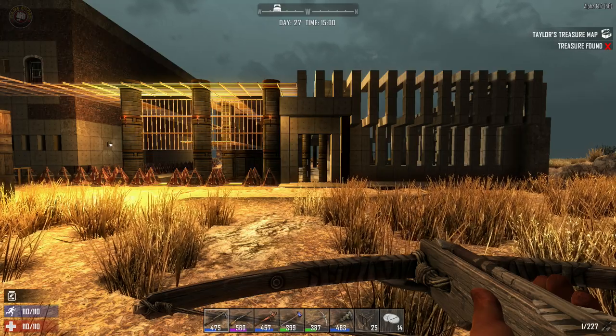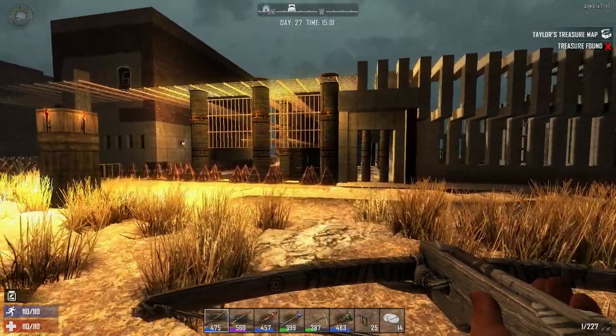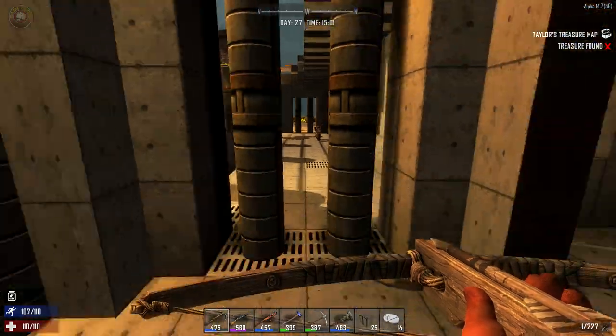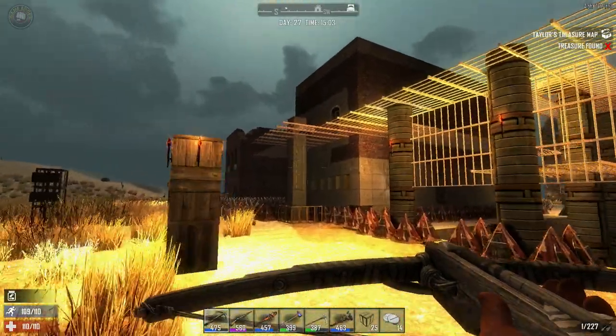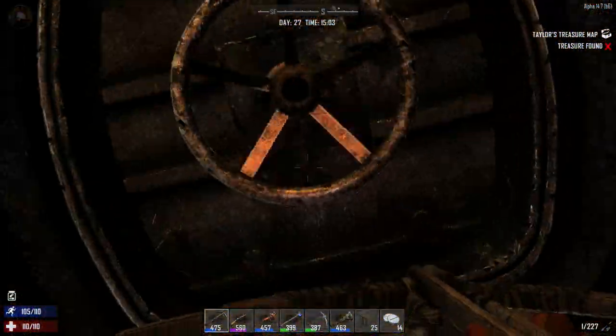Thank you so much for joining me, this is Game Edge and we're back in Seven Days to Die. This is 14.7 as you can see in the top right. We've built our garage — you can't get through there — this is a custom base we put together, it looks, works, and feels pretty good. We're going to jump up and head out right away.